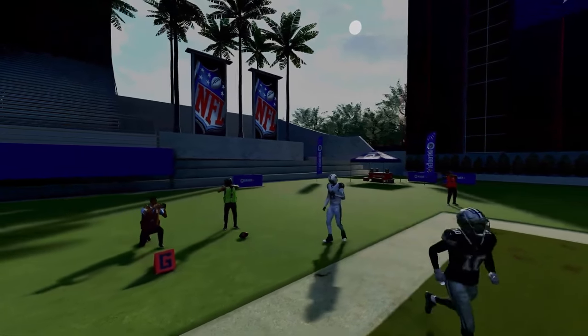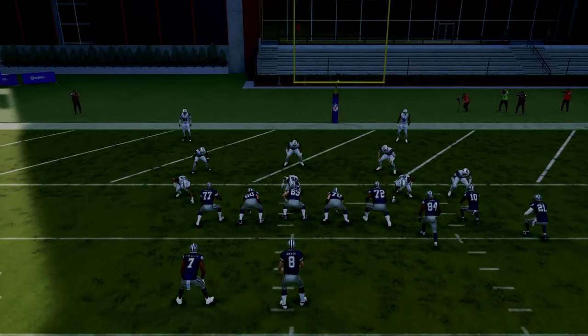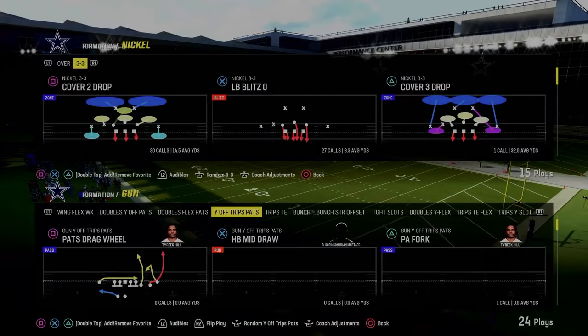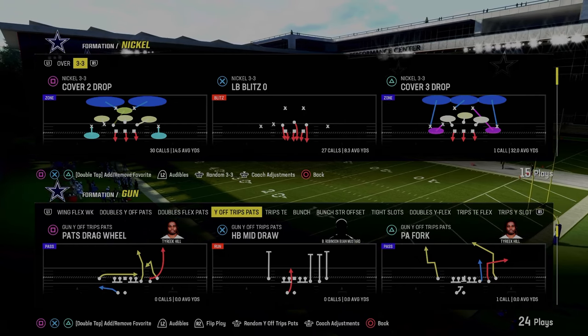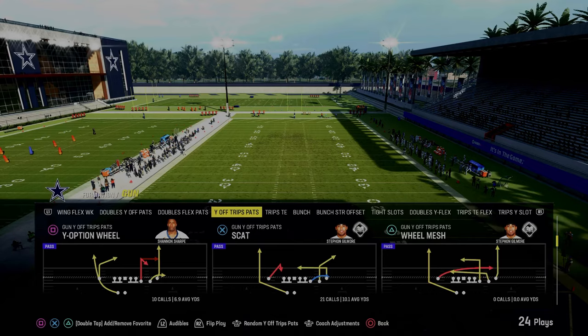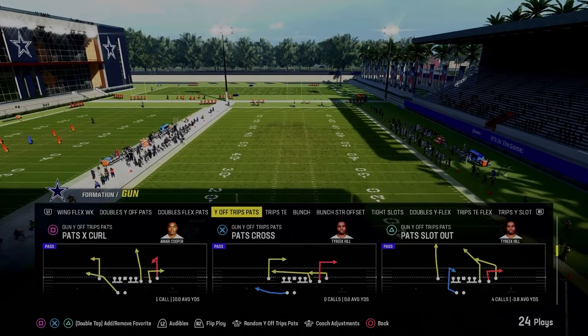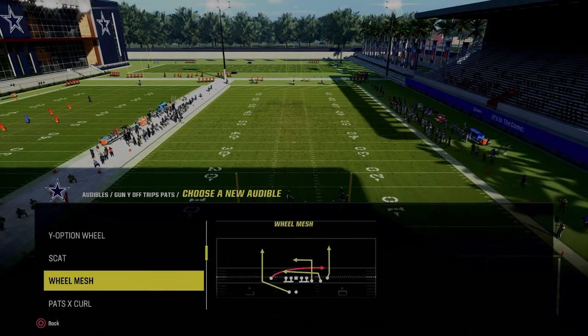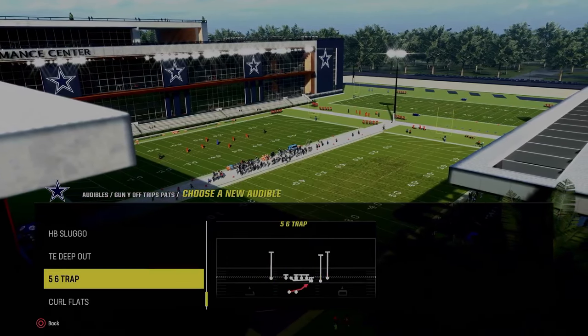The cool part about this is we can do this from really all kinds of different formations. I'm in the Patriots playbook — let me show you something really unique. If we go to the Why Off Trips Pats formation, we're going to try to see if we can find a tight end post. I don't think we have one in this — we have the Pat Slot Out. I'll actually set that as an audible, but I don't think that's going to work, and I'll explain why when we get onto the field.